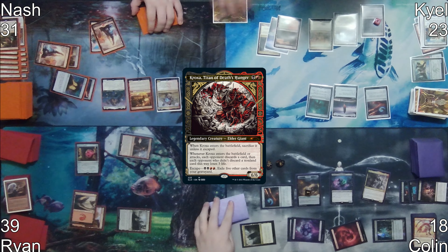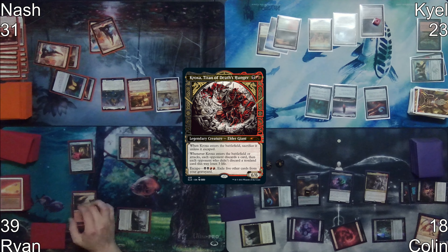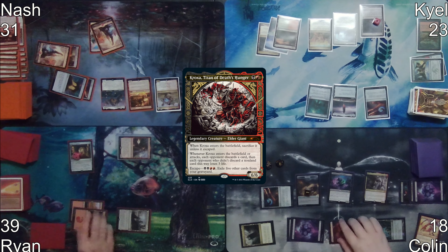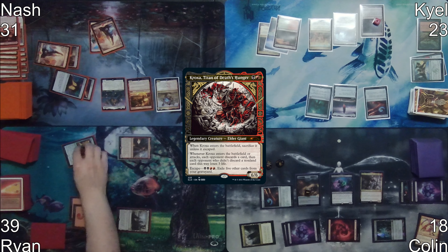Colin casts Kroxa, who has two ETB triggers causing everyone to discard one card, then is sent to the graveyard. Colin then escapes Kroxa, paying four mana and exiling three cards, causing everyone to discard another card. On end step, Tinybones triggers, drawing him a card and costing him one life.